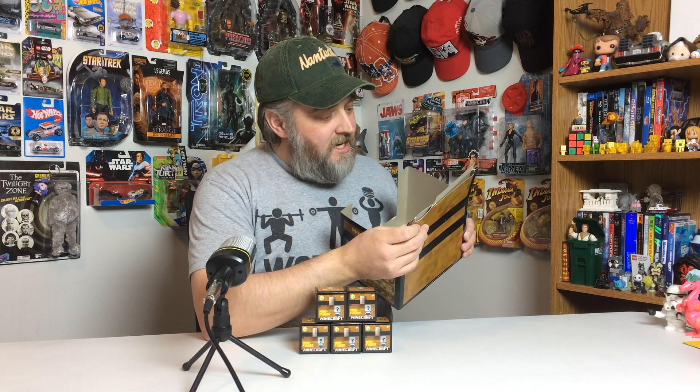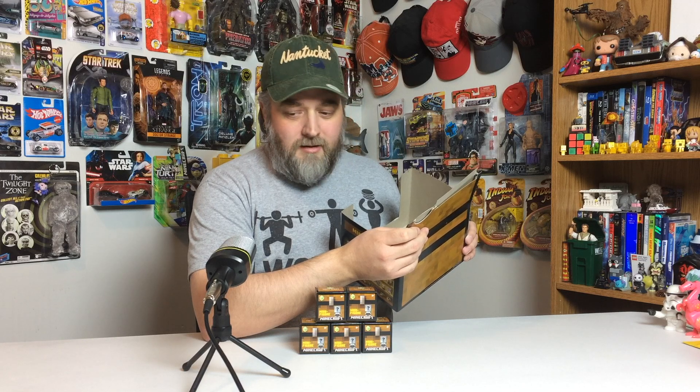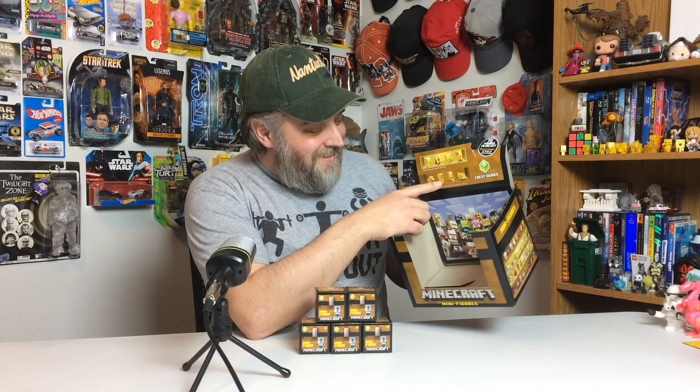Then we've got Steve with TNT, a duck, and a pumpkin-head guy with a bow and arrow, which I believe is supposed to be a skeleton with a pumpkin — or a zombie, or a pumpkin with legs. If you know this guy's name, comment down below. Then there's a long-nose dude with a typewriter, and a wolf with a bone. Those are the eight new golden characters in Chess Series 3.